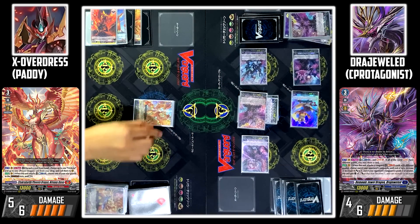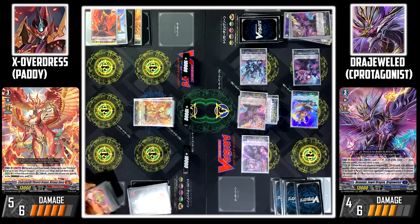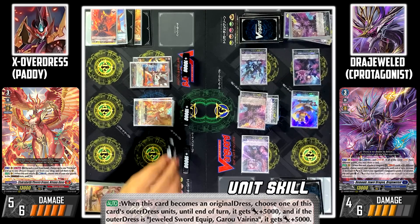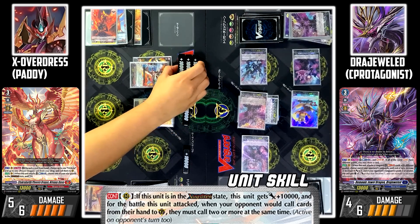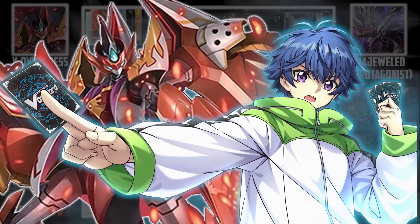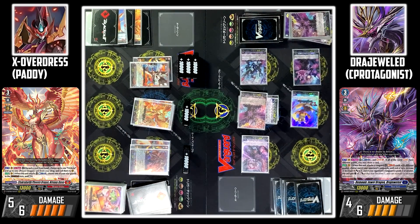My turn. Stand and draw. Persona ride! And I draw 1. Next, I'll use Jeeva's skill — by discarding 1 card from my hand, I'll call Trickstar and Garon Light. I'll cross overdress Trickstar and Garon Light into Garon Verena. Garon Light's skill: Garon Verena gains an additional 10k power. Garon Verena's own skill: since he is cross overdressed, he gets plus 10k power. I'll call Ovargo and another Trickstar. Once again, I overdress Trickstar with Ovargo into Garon Verena. Garon Verena's skill: when this card becomes an original dress, I can counterblast 1, soul charge 1, choose one of your Vanguards and retire it. I'll retire Garon Agor.